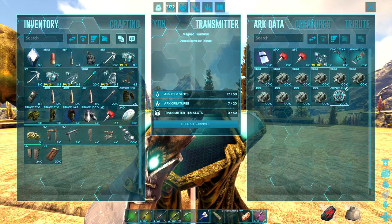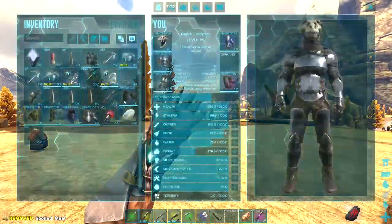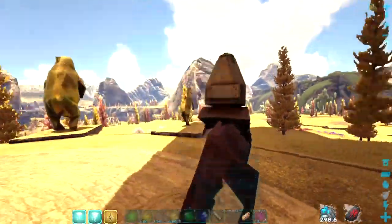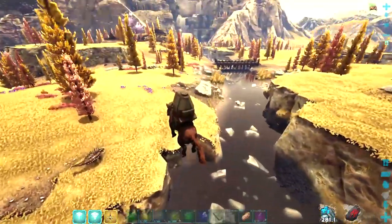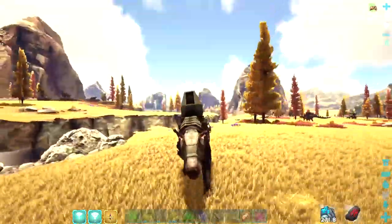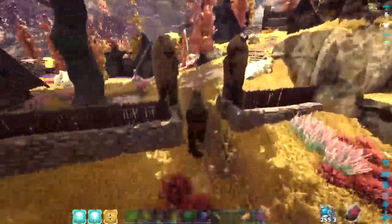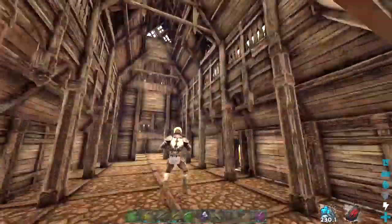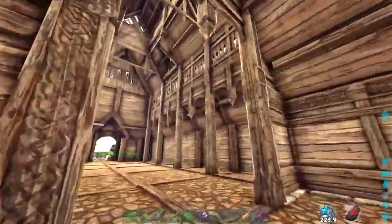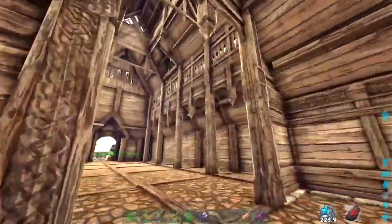I was going to tame a tropeo but then I decided to go to Asgard and forgot to unload my stuff. This is all my cluster character's stuff - I'm not gonna take any of it. Let me upload the Andrew Sarco, let's go! We've got mammoths, we've got ankys - you could use flyers here in the modded version, but they're not allowed in this version. Or maybe there's a specific spot like around the obelisk where they aren't allowed. This village looks really cool though.